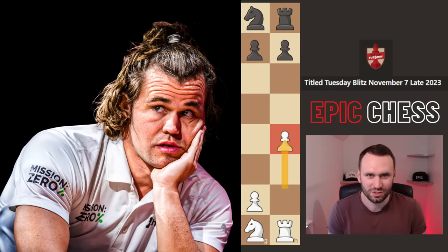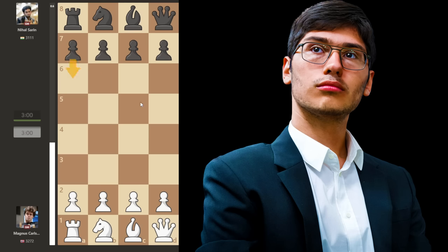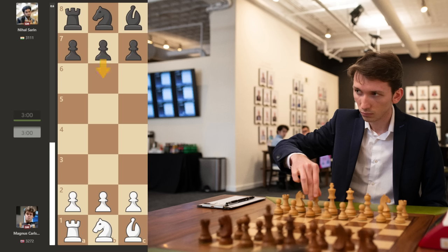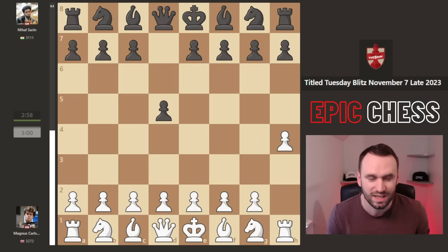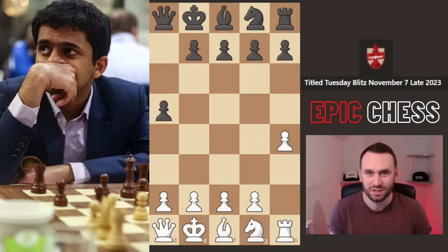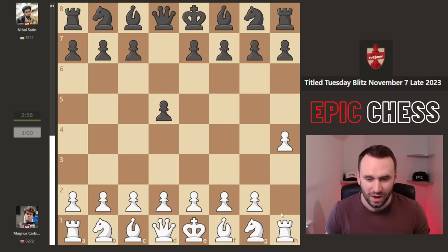This move is Magnus Carlsen's new secret weapon. He's used it three times in the recent Title Tuesday to great effect. Alireza went a6, lost. Aparin went b6, lost. Nihal Sarin here goes pawn d5 - the real acid test of the move, a proper opening response taking the centre. But will he go down to this opening, which I jokingly coined 'the plough'? You're ploughing this one down the board early doors. Or will he punish Magnus for this dubious move?